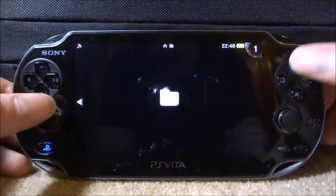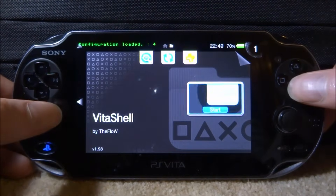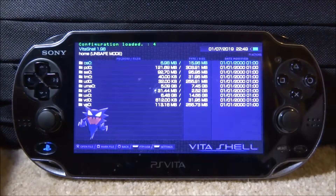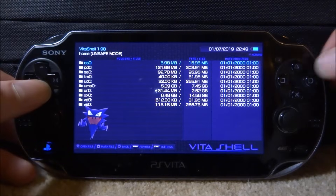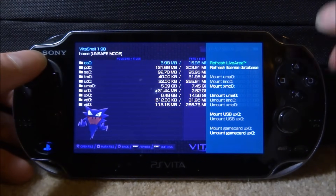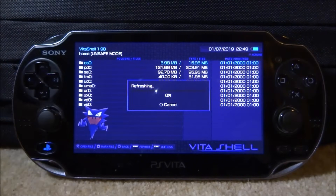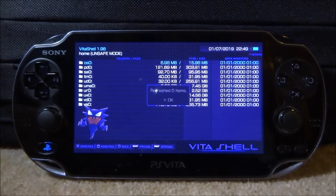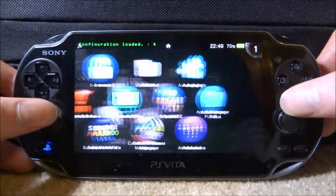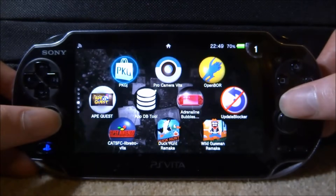Once you've done that, go and open up VitaShell — we need to refresh our database. This will fix your games if they're not displaying, and it's always a good idea to do this anyway. Sometimes refreshing has shown up random apps that have been missing for ages. Press triangle when you're on the home screen, go to Refresh Live Area, press X for OK, and it's going to refresh the live area. If there are any games which are hidden, it's going to refresh them and display them.